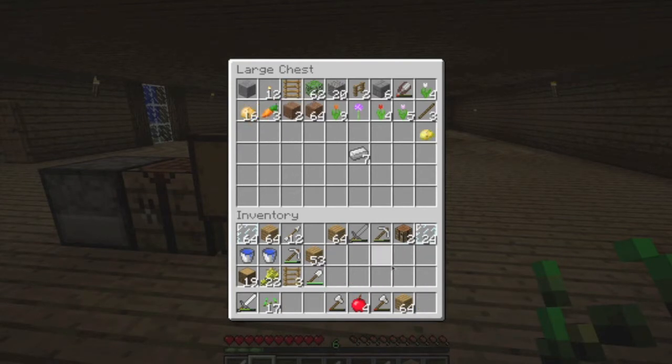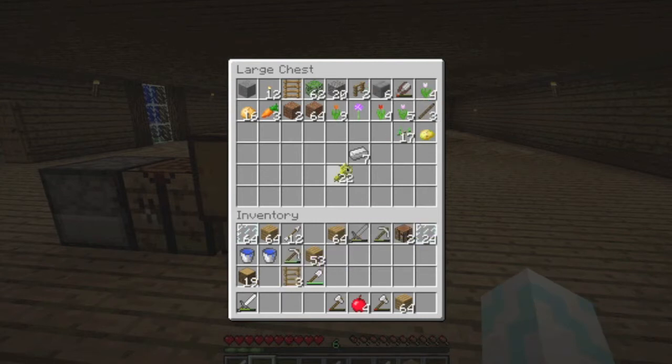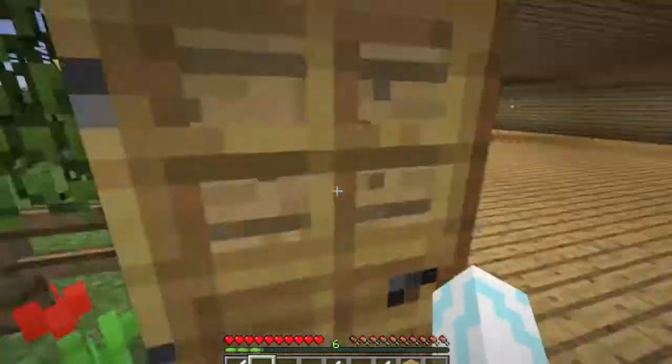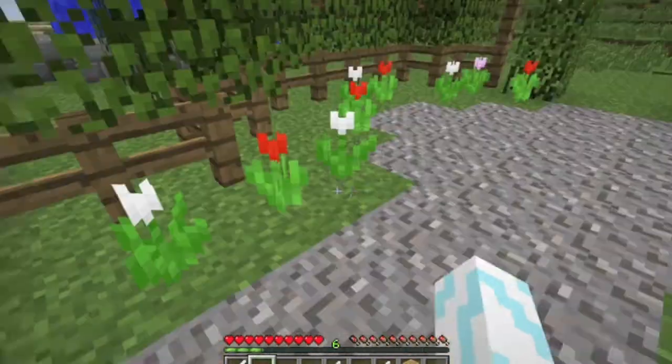I got a poisonous potato. I always keep those for some reason. I think I'm going to collect poisonous potatoes, and then when Cookie comes on or something I'll feed her poisonous potatoes — if she wants one, which she probably will. She did eat a puffer fish.